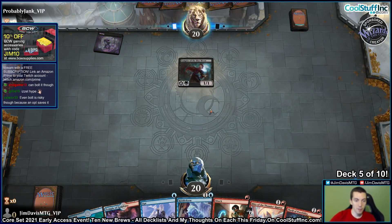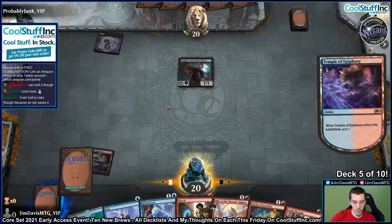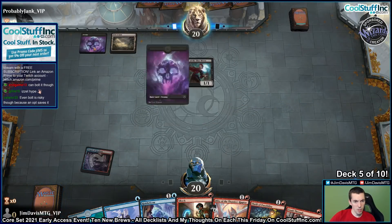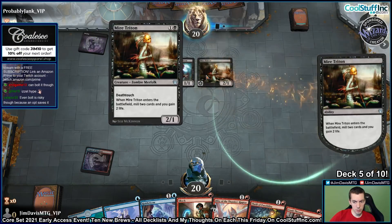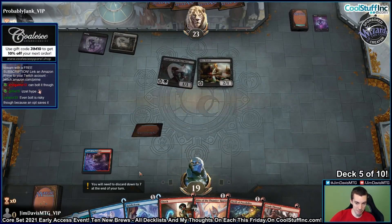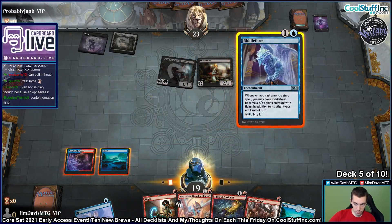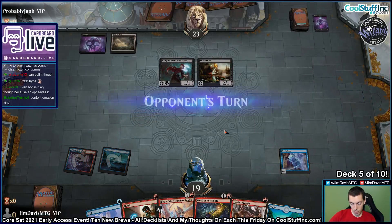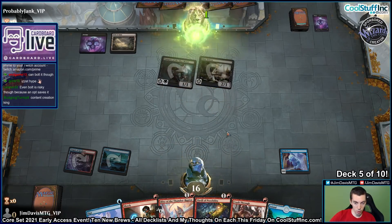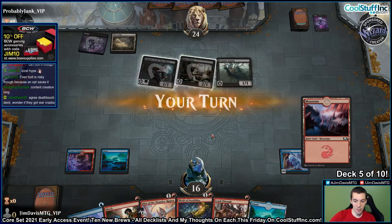Swamp, Vampire of the Dire Moon. Alrighty then. I'm going to bottom that Crash Through — you're going to want land number 3 here. Swamp, Field of Ruin, Mire Triton. This is the Death Touch theme deck — that's my assumption here. We're in Riddle Form. What's up, chat? How's it going, everyone? I love you all. Thanks for hanging out. I know it's super late or early or whatever it is, wherever you are. They're playing the Death Touch reward for sure.